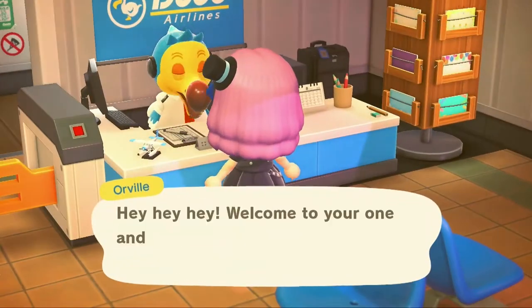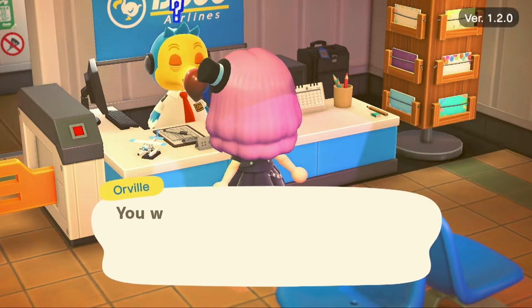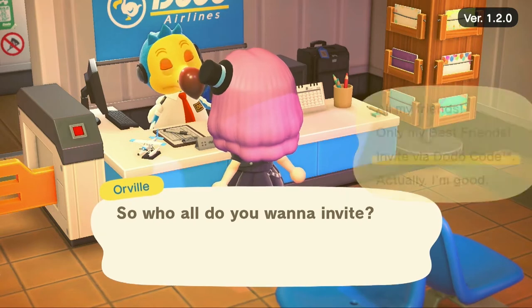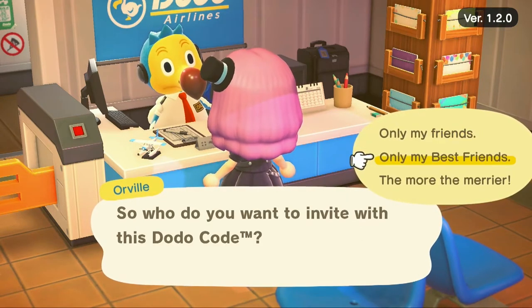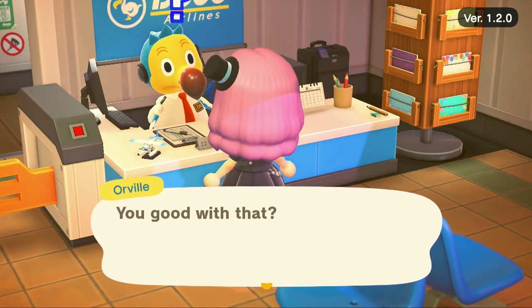Great! You should now be all ready for your party! Go ahead and send out invitations to all your friends. You can ask Orville to send invitations to all your friends, just your best friends, or he can give you a Dodo code. The Dodo code can be shared around the internet, so anybody on the internet can come and see your island.